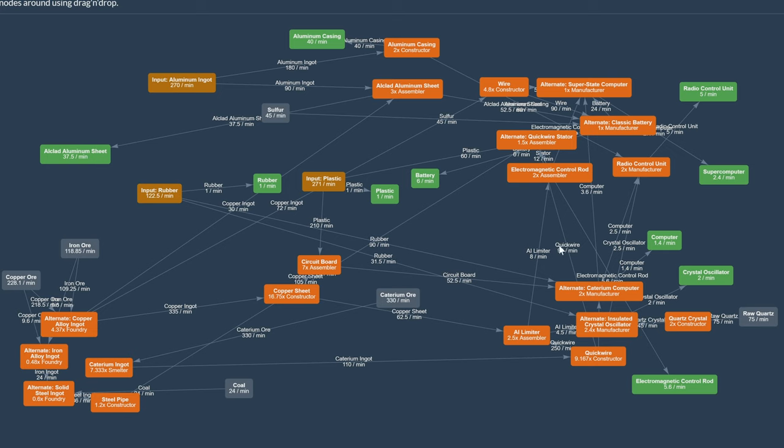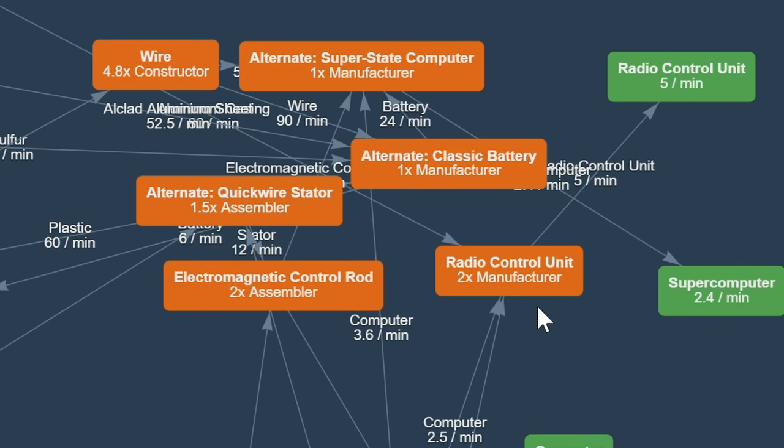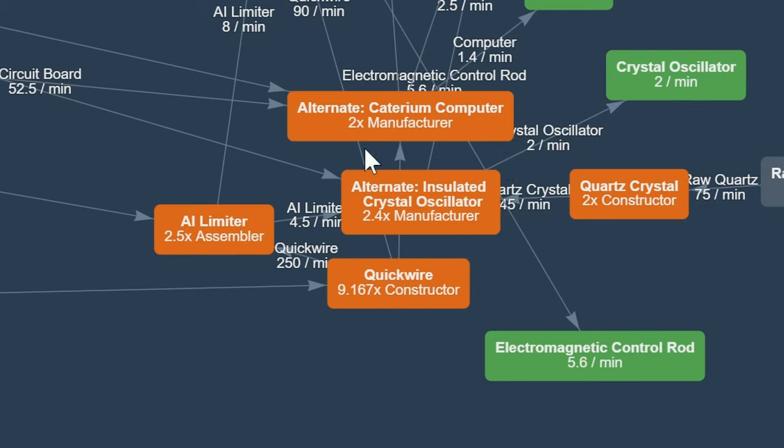We have a lot of manufacturers and the rule of thumb here is I cannot place more than three manufacturers per blueprint. Three manufacturers is the limit, and anything below that needs to be overclocked. So 2.4 manufacturers gets overclocked using power shards. I do not go over 2.5 and I do not exceed three manufacturers in one single blueprint.